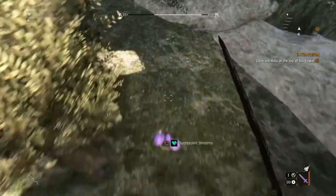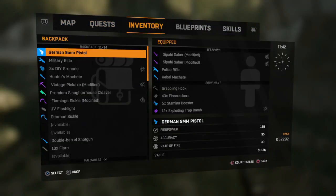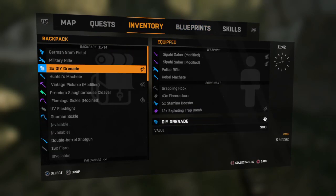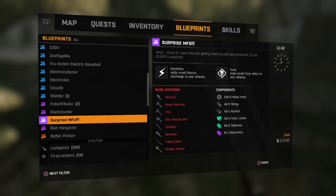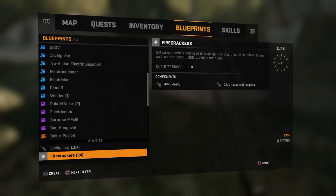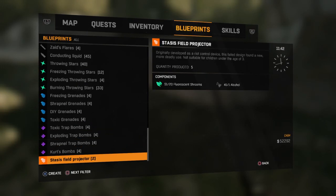You can just run this path over and over again. A little bit further on in the story, you will get this blueprint — the status field projector — which takes 20 fluorescent shrooms. That's actually why I tracked down this farming spot and started farming them, because they take 20 and that is quite a bit.